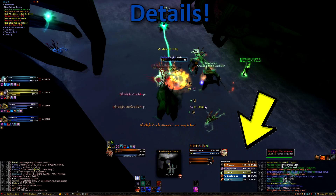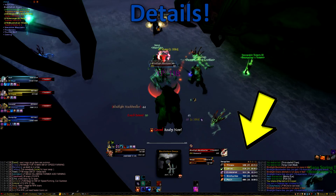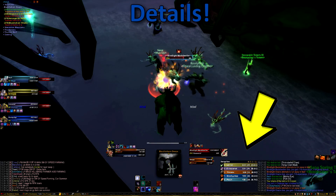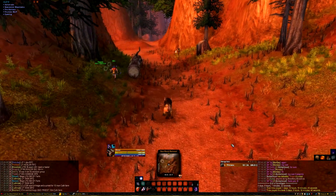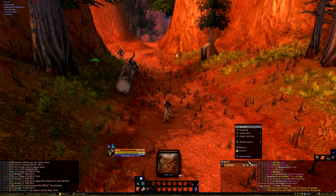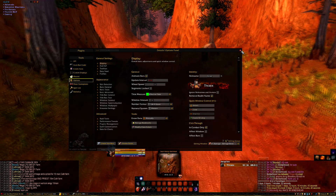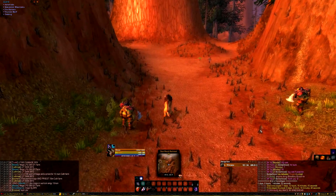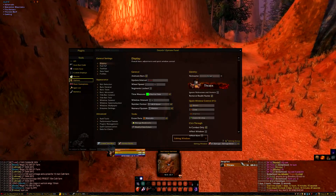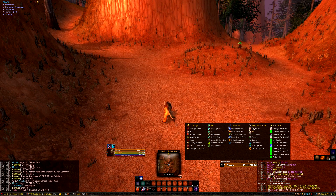For our damage meter, we're using Details. This one's pretty self-explanatory and self-sufficient. On your first install, it should pop up with the setup guide, so just follow those instructions if you'd like. To access the settings, just hit the little gear at the top right. I haven't played with the settings much here as this one's pretty self-sufficient, but if you know what you're doing, feel free to click around. If you're a healer and want to change the value being recorded, just right-click the header and it should pop up with a new menu to select something else.